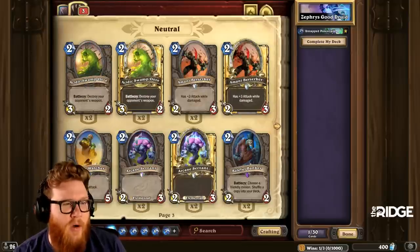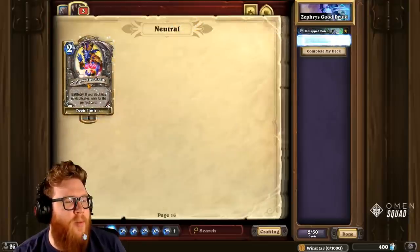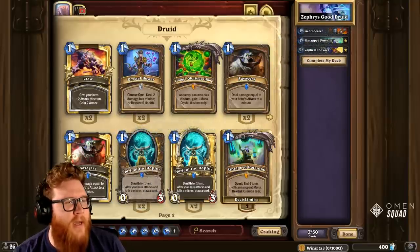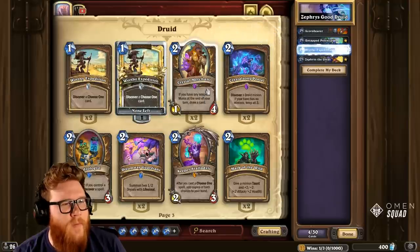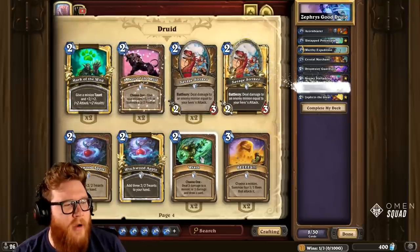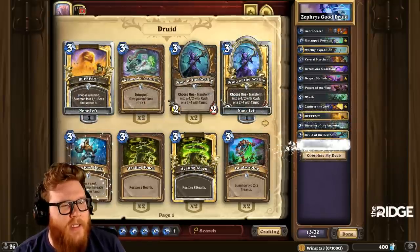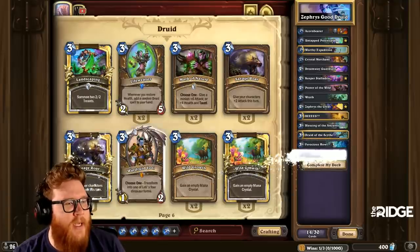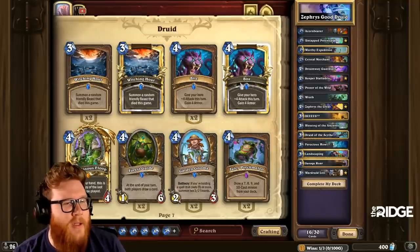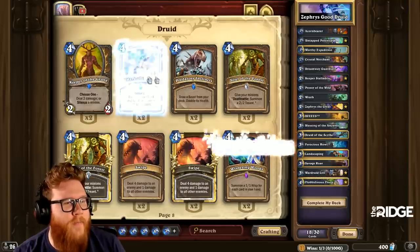I'm going to grab Zephyrus and then just good cards and see what happens — see where we land — then start tweaking it. Does it feel more like a token deck? Does it feel more mid-range? I'm literally going to grab every good card that gets played in Druid and see where we land. Token is probably the direction I'm going to lean most towards if I had to guess.